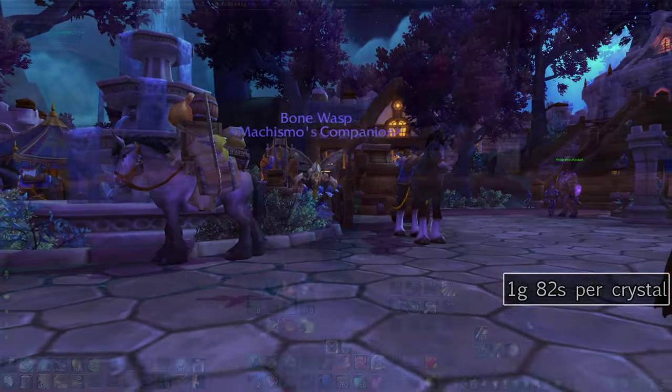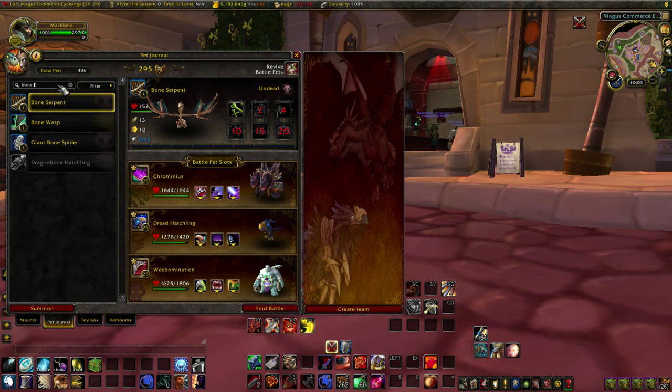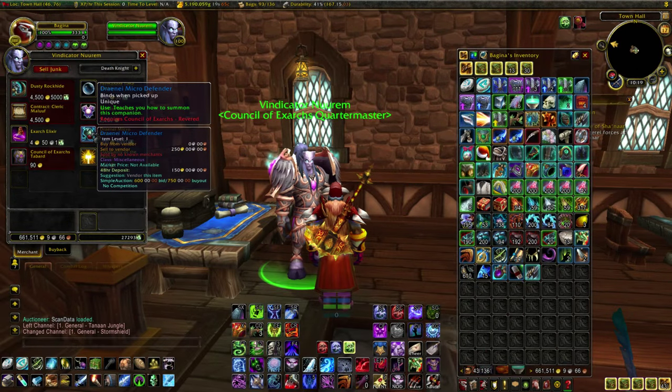Of course with all of the others, factor out that initial 850 gold investment at Revered. Something to note is that these will all be Bind on Pickup — to sell them you have to first learn them, then find them in your Pet Journal, then cage them. Once you cage them they're Bind on Equip, so you can freely sell them on the Auction House. I'll have a link to every single one of these vendors in the description.